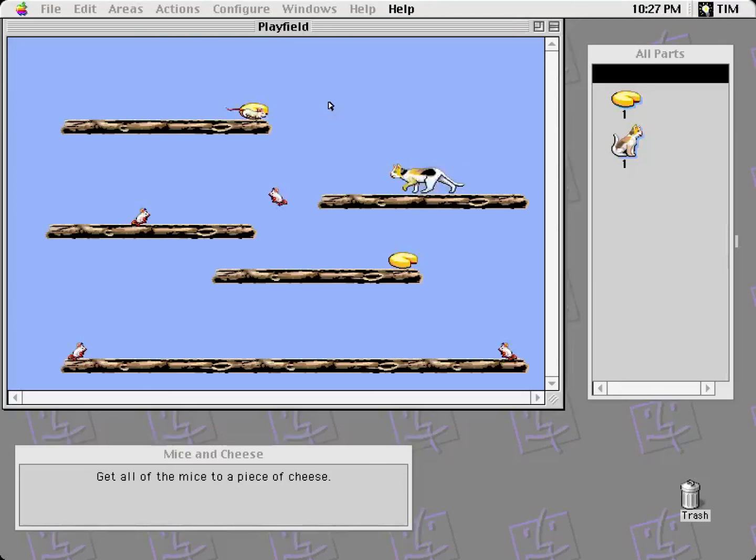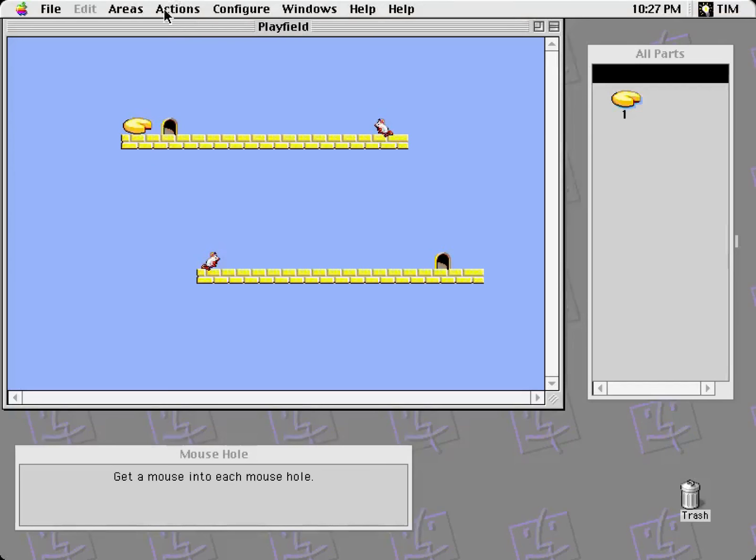Mice and cheese! Get all mice to a piece of cheese. I'm pretty sure the cats can actually catch the mice — but they get scared away, so the mice are faster. I want to see what happens if I catch this mouse — it just disappears. Mouse got eaten. So you need to be scared over that way so you'll fall down and see this cheese. Mice are happy. Cats don't care much. Mouse hole — get a mouse into each mouse hole. Simple enough.